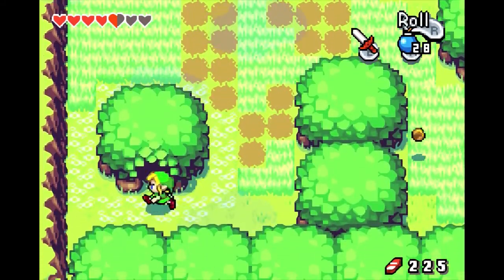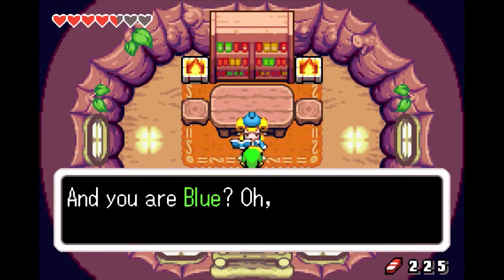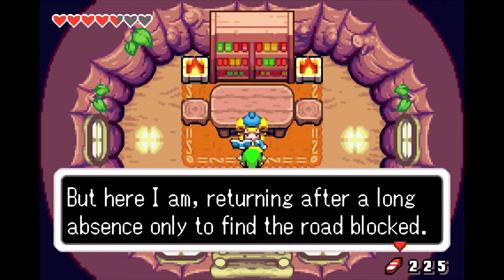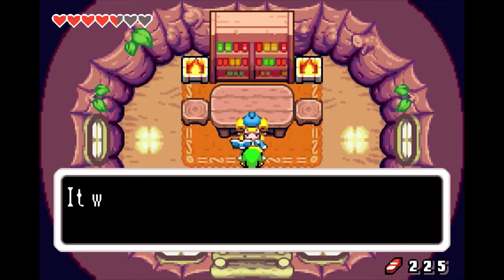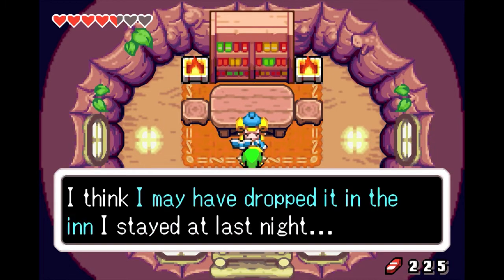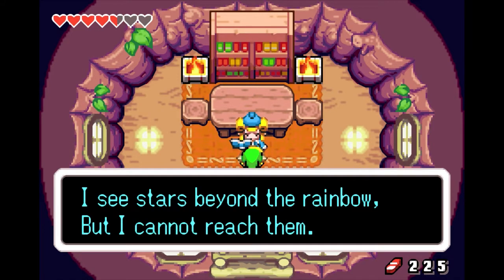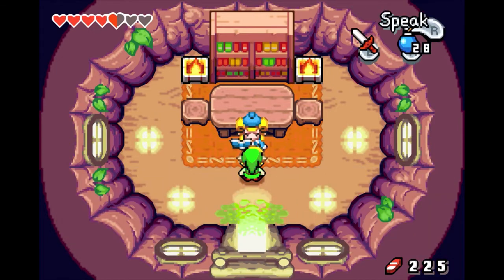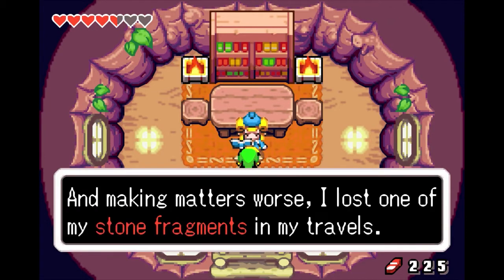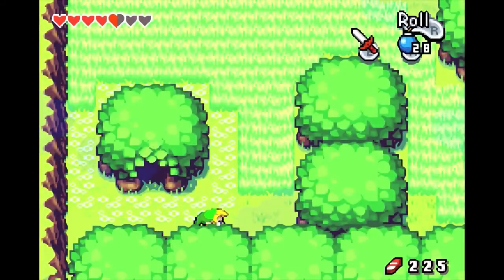Okay, we got a little house here — or a little tree house I guess. Percy! Weren't you in town earlier? I'm pretty sure we met him during the festival. Oh, so he wants a kinstone. He'll blah blah blah, poem poem, I don't care. We need a specific piece of kinstone — he wants me to go to the inn and find him the other half of his kinstone piece.